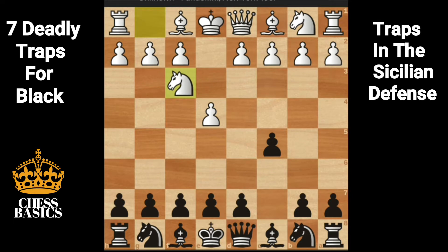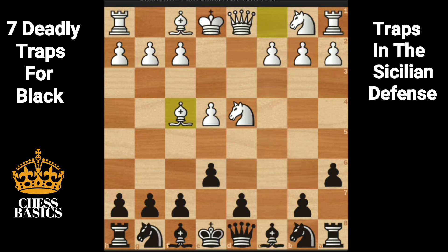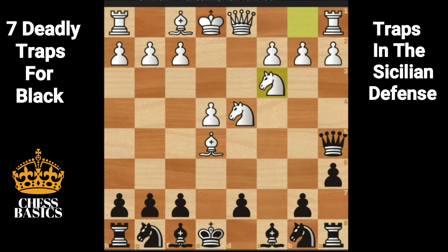E4, c5, knight f3, e6 — this is the French variation of the Sicilian defense. D4, c takes on d4, knight takes d4, a6 — the pawn variation. This is more of a prophylactic move. Bishop f4 is a mistake because of e5. White is going to end up losing a piece here. Bishop takes on e5, queen a5 check — this comes with attack on the bishop as well. The bishop on e5 is a loose piece and the diagonal to the king is open. Knight c3 blocking, queen takes e5. Black is up a piece and winning the game.